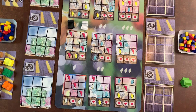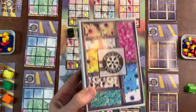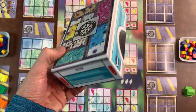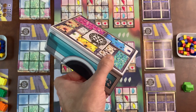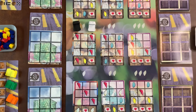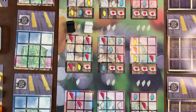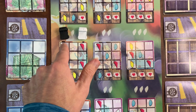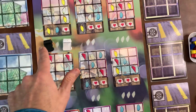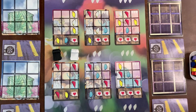Hello everyone, this is Chad from Muscle Games, and today I'd like to share a new two-player game called Flourist. It comes in this little truck bed-looking box, and what you're doing in this game is trying to finish orders, which are represented by these patterns of petals. Each player has one of two trucks.